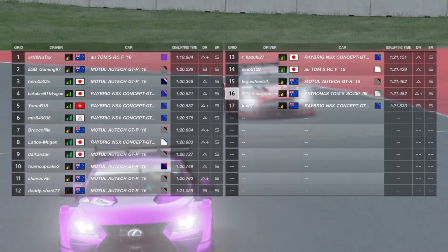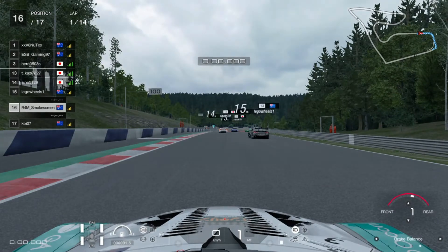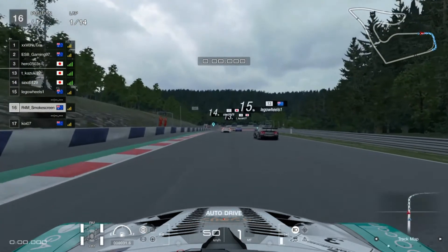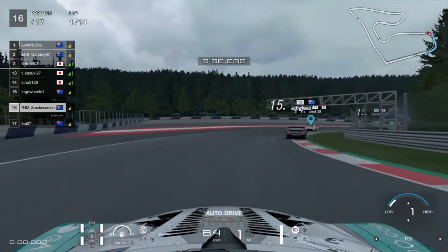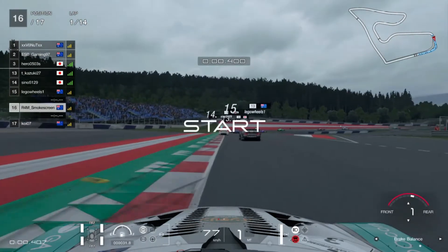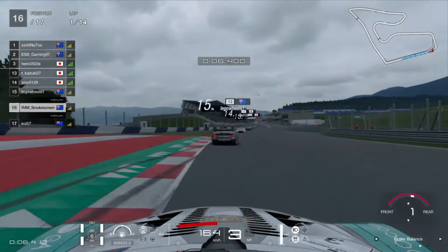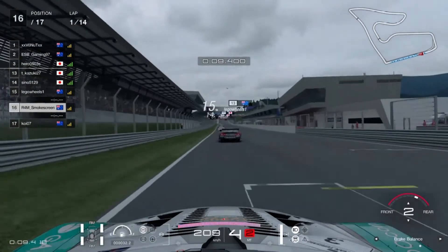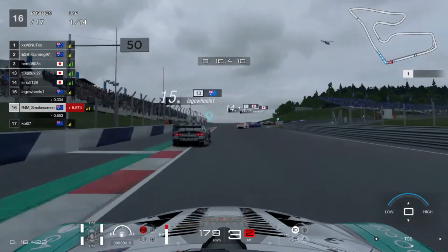It's Red Bull Ring in Group 2 and we all know that the 2016 Group 2 cars are the meta, but as you can see right here, I've gone for the non-meta. In fact, I've probably gone for one of the least meta — probably the second most deadly car, the Lexus Group 2 model from 2008: the Lexus Patronus Toms SC430 2008 GT500 car. I've gone from the back — I did maybe 10 minutes practice and put in a crap qualifying time, starting at the back of the grid.